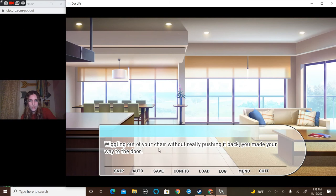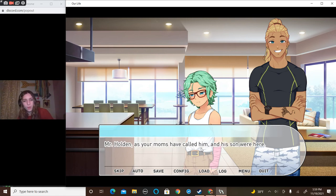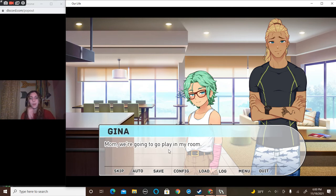'Gina, could you get it?' Wiggling out of the chair without really pushing it back, you made your way to the door. 'Hey, Lena family — thanks for having us.' Mr. Holden and his son were here. Cove looked different in the bright light of your room, and when he wasn't crying. With his dad standing in front of him and mom and mommy behind you, you and Cove looked at each other. Pleased to see your new friend again, you smiled at Cove. He smiled back with some hesitation. 'Mom, we're gonna go play in my room.'